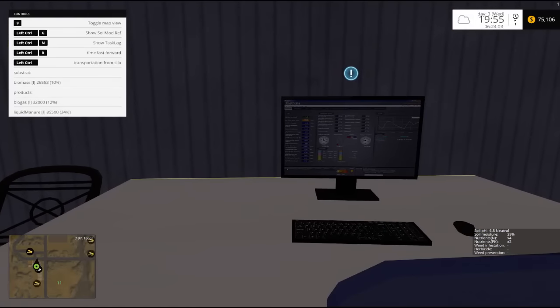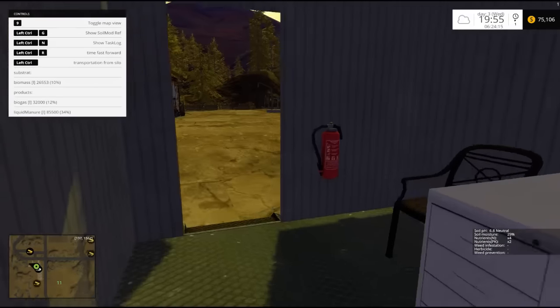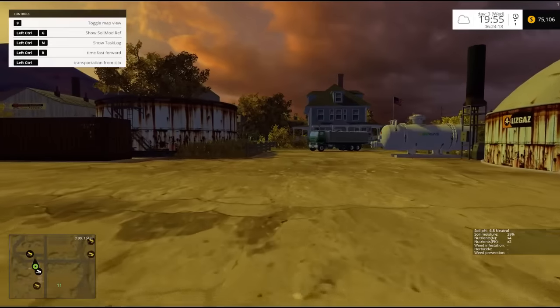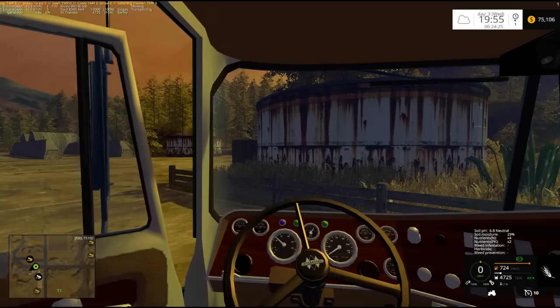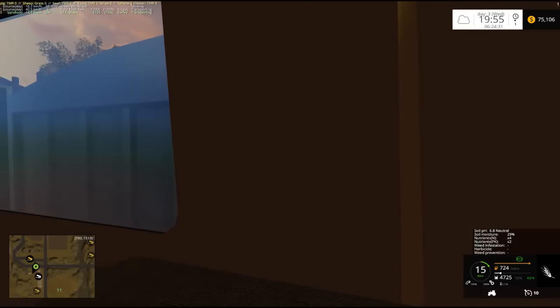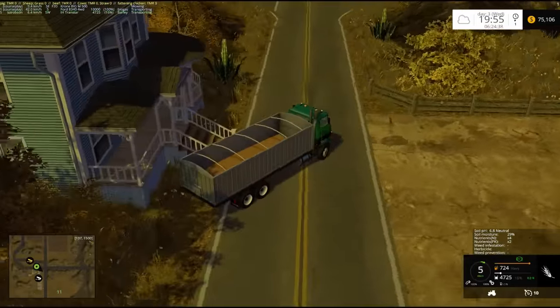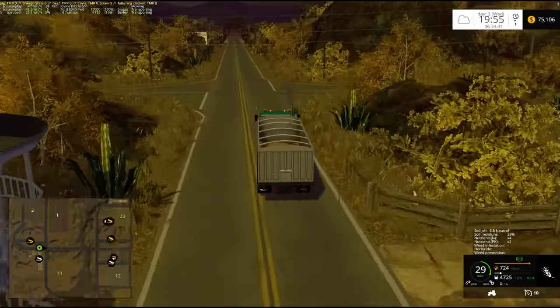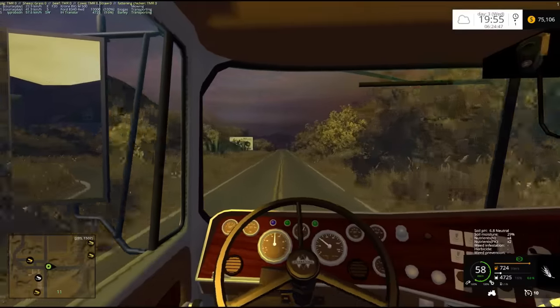So this is the other biogas — this is how you just make biogas straight up. Biomass — we have about three loads-ish. Biogas — 32,000. Looking at the wrong thing. How much is it? 85,000 liters of slurry. Yeah, not that much. That would do maybe a really small field. Anyway, I wonder if you can put grain in there too. That would be a waste of grain, but it's pretty expensive in comparison to straw, for example.